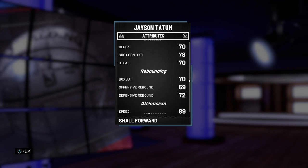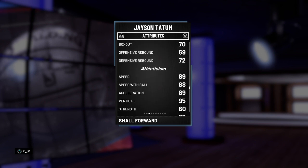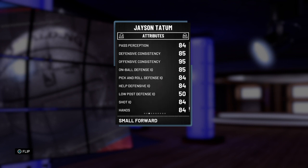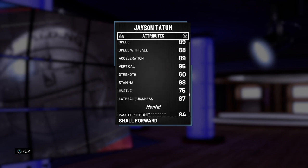His steal at 70 is not great — you could probably need to put a shoe on for that steal stat because it's not the greatest. But he's like six-nine. Decent rebounding, good speed, speed with ball and acceleration: 89, 88, 89, 87. Lateral quickness is actually really good at 85. On-ball defense 84, pick and roll defense 84, help defense 84 — only if you feel opposed, but overall he's a beast of a card.